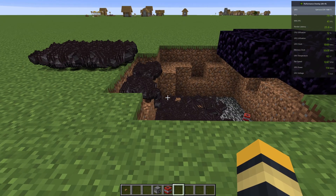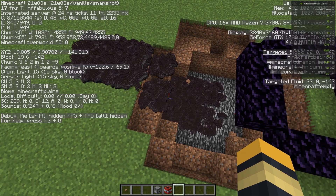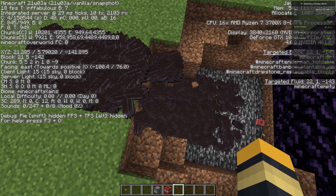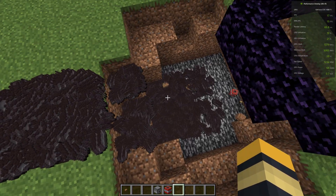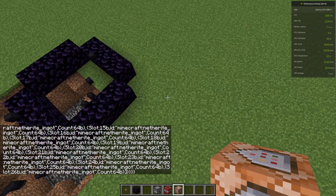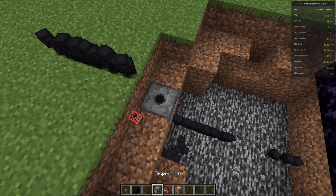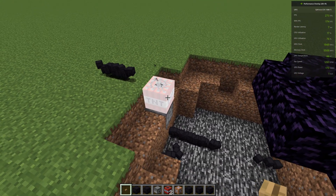Oh boy. Well then. That's a lot of entities. Our FPS literally just got cut — it was around 60, and now it's at 17. It's a fraction of what we used to have. We're looking at around 800 entities. I wanted more. Oh, there's a lot there. I'm actually scared now. Let's make it explode right here. Here we go.